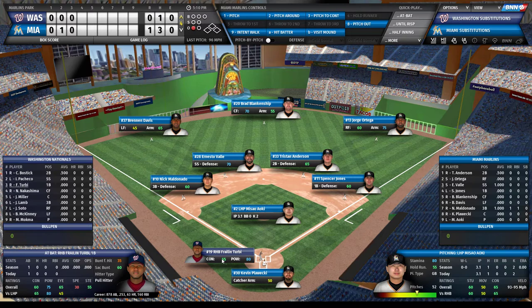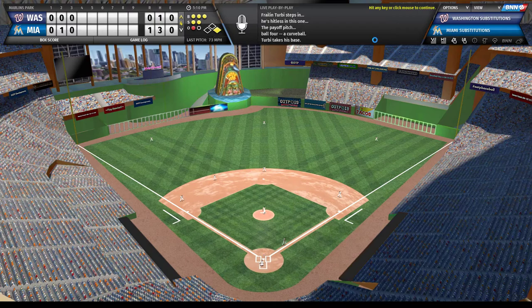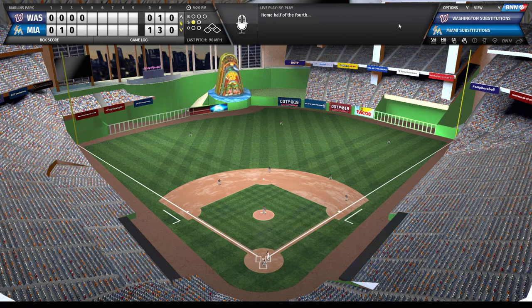A dangerous hitter with 65 contact and 80 power is at the plate - we go through it and we walk him. A strikeout gets us out of the inning with the runner on base. Through four innings we still have just the one run. Here's my best player - that looks like it'll be caught but nope, it's going to go down for a bloop single.